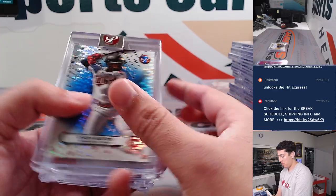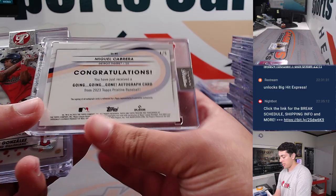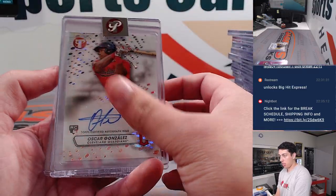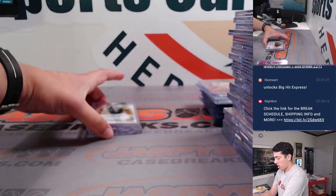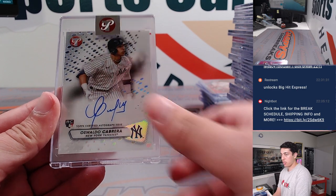Coming up on the rest of the autographs. Had a Miggie Going, Going, Gone Autograph, red — 4-5. Beautiful card. Oscar Gonzalez to 99. Stefanik. Nolan Jones. Tyler Freeman Gold Auto. And Oswaldo Cabrera Rookie Autograph.